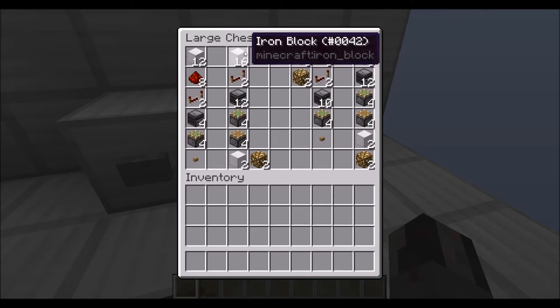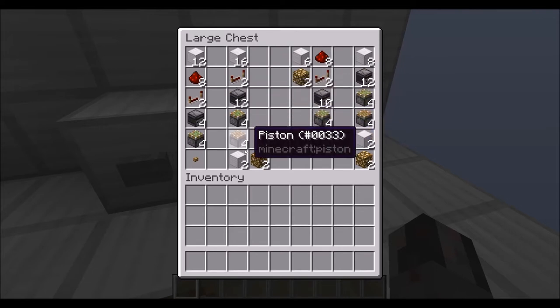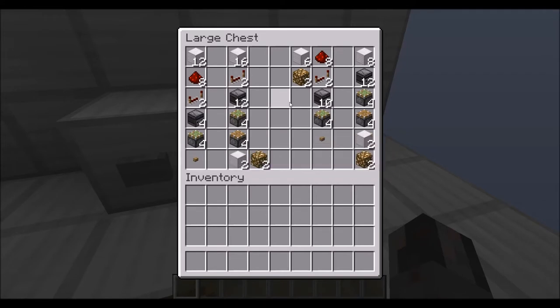Then for each module, you will need a quarter stack of full blocks, 2 redstone repeaters, 12 observers, 4 sticky pistons, 4 pistons, and then the blocks to be swapped out. Half of these must be full blocks; the other half can be pretty much any kind of block.